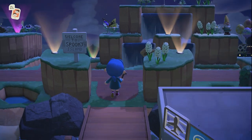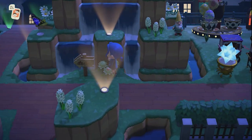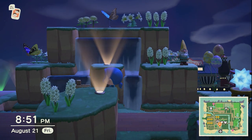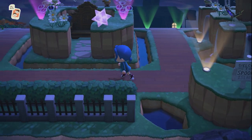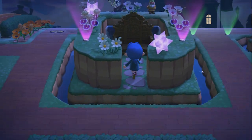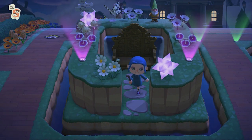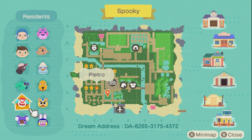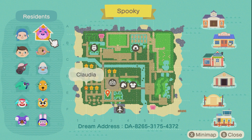First I'd like to show you the entrance. I've got some gnomes — I love gnomes in real life so I like to collect them on the island as well. Over here I've got a little throne room area where you can find me when I'm hosting events. Let me show you the map.